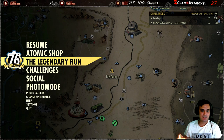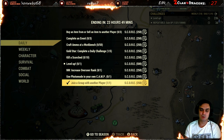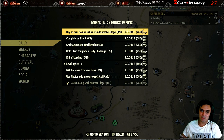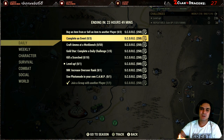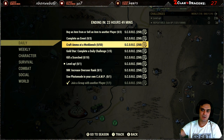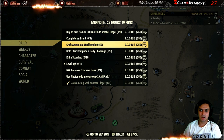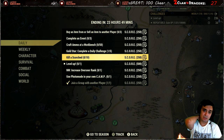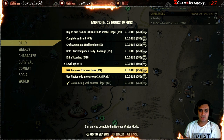That is it for the Atomic Shop. Now let's head to the challenges. I already completed 'join a group with another player' through the public teams. Then we got 'buy or sell an item from another player', 'complete an event three times', 'craft ammo at workshop' - that's super easy, you can do 50 cal which has a hundred so you just do it once and you're done. Also 'kill scorched', 'level up', and 'increase overseer rank in Nuclear Winter'.